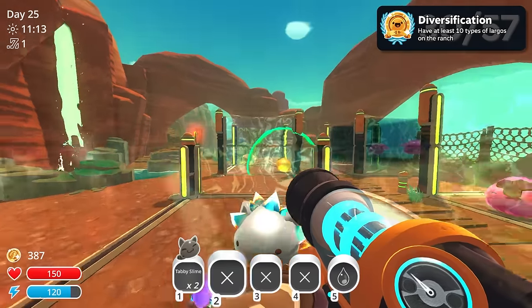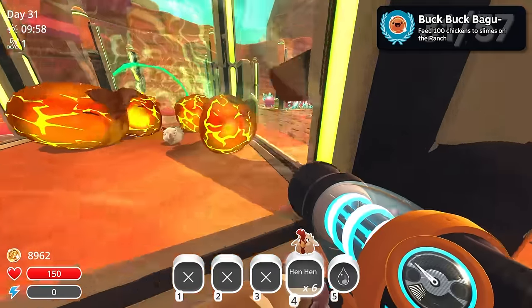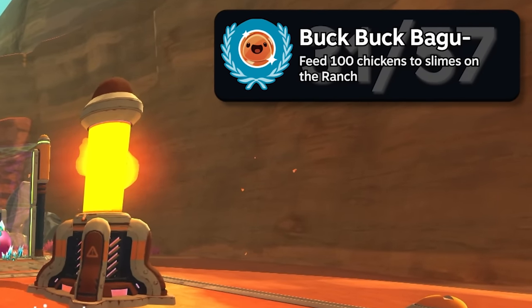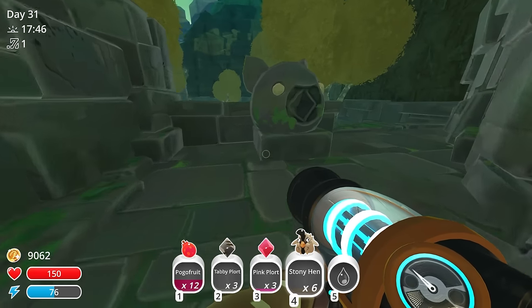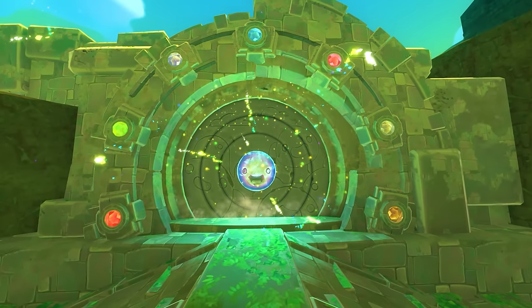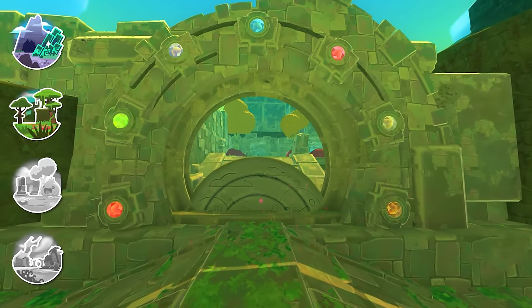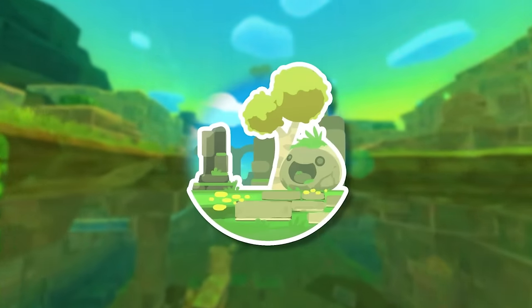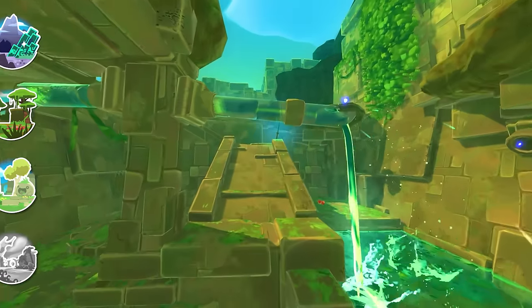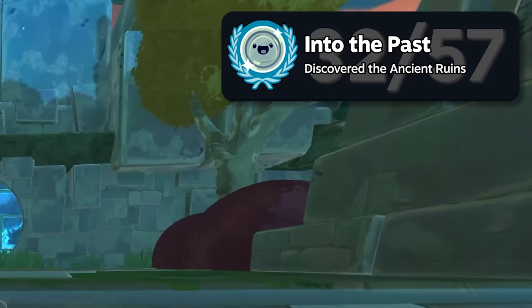Diversification. To get my next achievement, I fast forwarded time a few days to grow my hen hen population to start feeding my slimes — slaughtering those chickens. New achievement: feed a hundred chickens to slimes on the ranch. I then went back to my docks to get a tabby plort for the last slime statue, which was the key to opening the gate and discovering the ancient ruins. Into the Past — discover the ancient ruins.